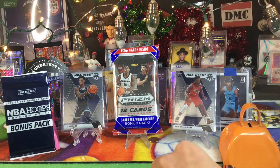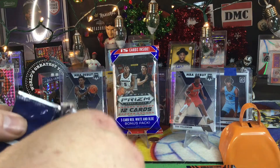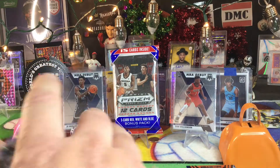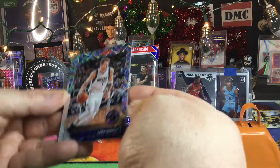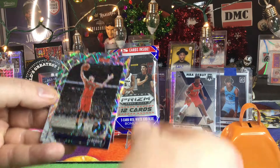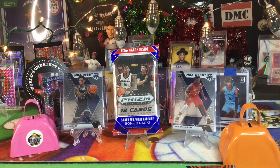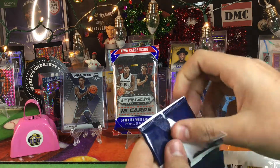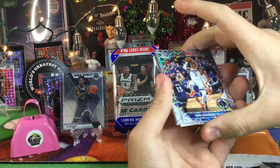So I got two decent rookies. Let's see what we got in our laser packs. Winner gets to open the red, white, and blue. Loser gets to open the basic 12-pack. Luka laser! That's a pretty good way to start. JJ Redick, and Dylan Windler. You know everybody's looking for that Dylan Windler — we're looking for Kyle Guy. Getting the Luka laser is nice. So in my pack I got the Ja and the Luka.